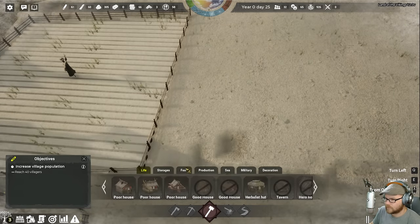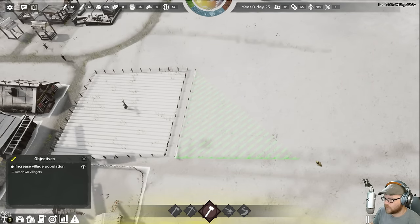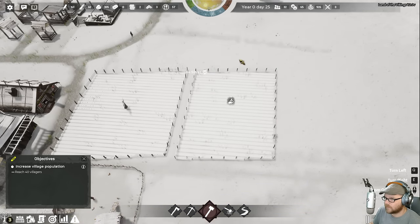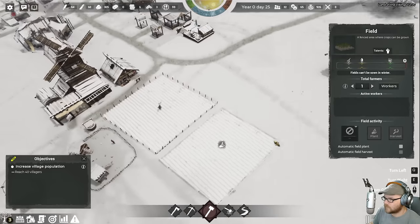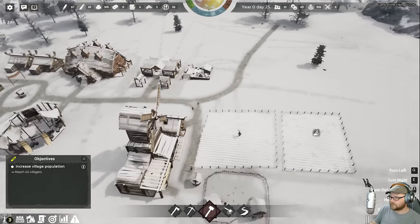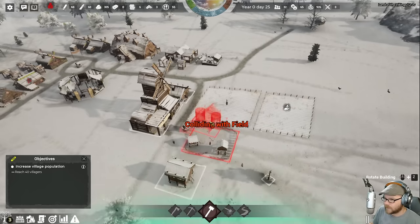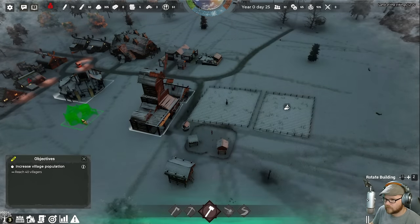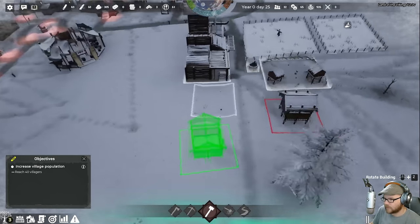Maybe this field will be a little bit smaller. I think we have to go all the way — there we go. 64 silver. Because it's wintertime, that will be a barley field. The barley will go to a brewery. We'll throw the brewery over here. What do you mean, colliding with the windmill? There it is. And we'll put in a barley storage — barley granary — right over here.